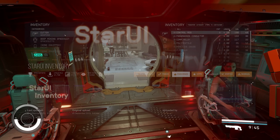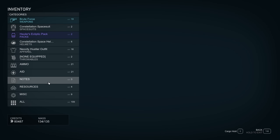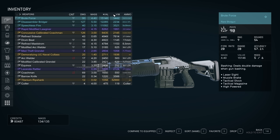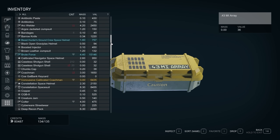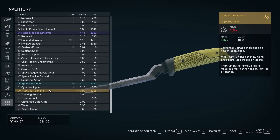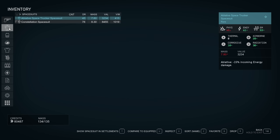Next up we're diving into some user interface changes, starting with the Star UI Inventory mod created by M8R98A4G2. This mod brings some much-needed restructuring to the inventory menu by squishing everything down and making it a lot easier to see all of your items. The mod takes advantage of the extra space to display more information on the screen such as mass, value, and ammo, and you can actually sort by these columns. The items have an associated icon to show what category they're from, the scroll bar has been increased so you can actually use it, and each category now displays the total mass of all items in that category so you can immediately see what's weighing you down the most. It really feels like this mod is how the inventory always should have been. Very easy mod to install.